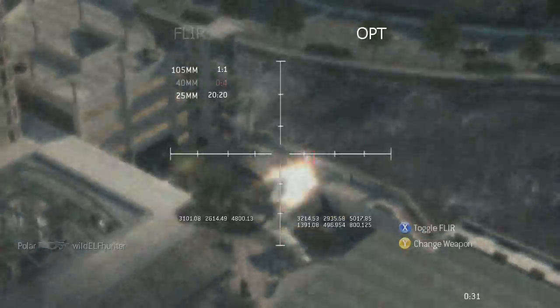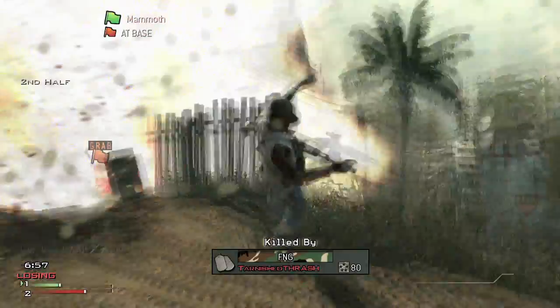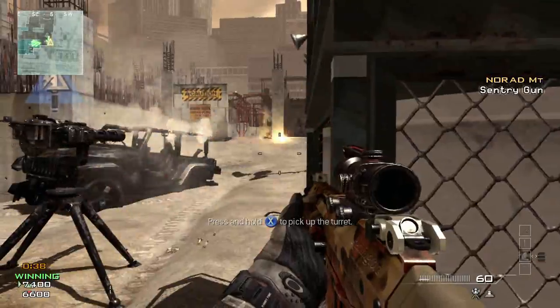If you're the big body count type of guy from Modern Warfare 2, you're going to love the Assault Strike Package. Predator missiles, sentry guns, assault drones — it's all there.